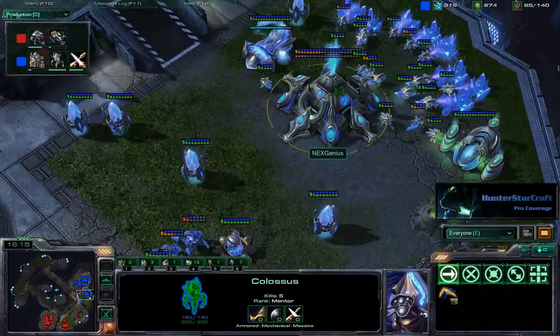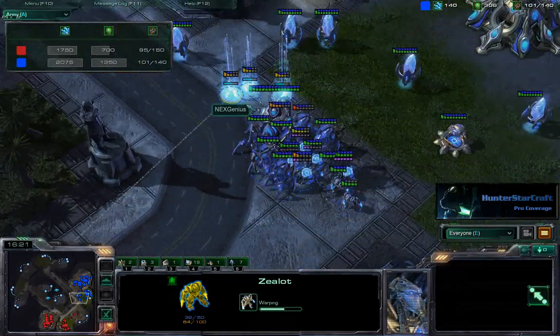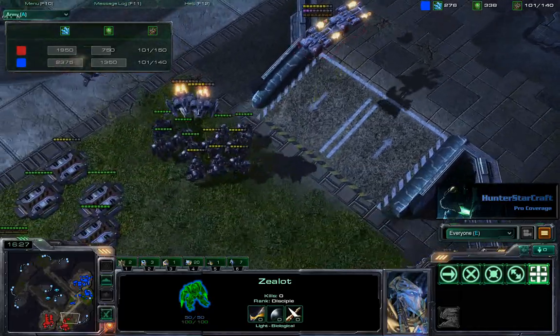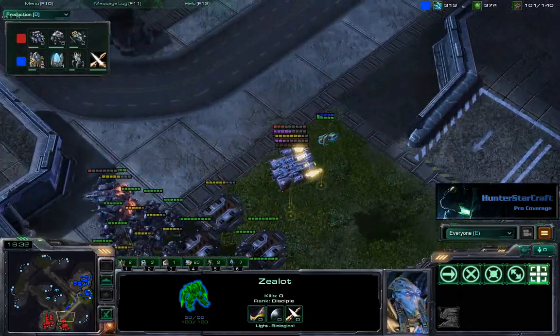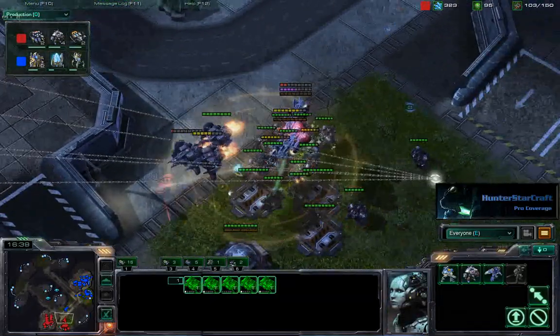Protoss — Next Genius — is able to hold. Looking at the army tab, he's able to reinforce very quickly. Lots of Zealots. 101 supply apiece here, so a very close game at this stage. Really enjoying this — we're going to have to see what happens. This is a pretty vicious battle.